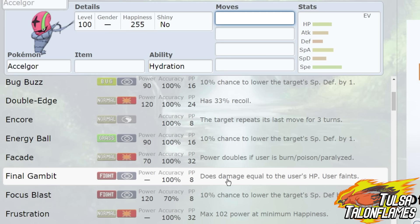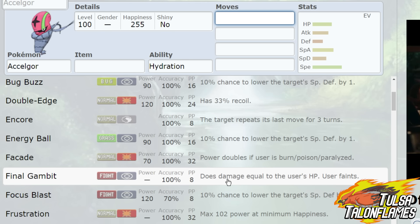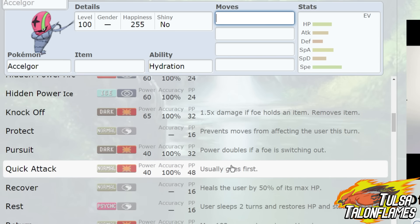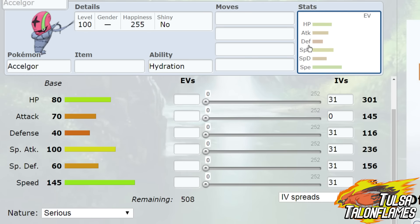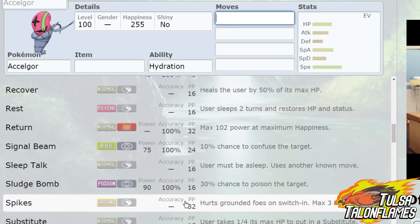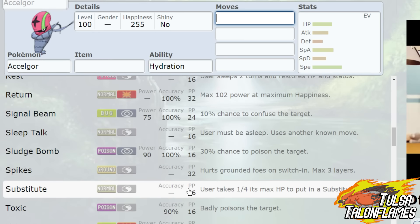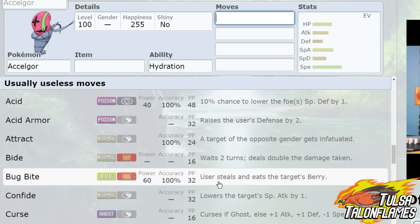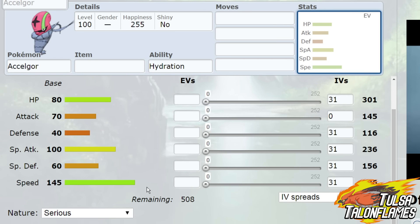Final Gambit to go in there and get a super fast Final Gambit off. Exelgor has a base HP stat of 80, so pretty much anything with a base HP stat of 80, assuming you're running max HP, will fall to a Final Gambit — that's actually pretty awesome. It also gets Giga Drain, another Knock Off user, Pursuit if you'd like, and access to Recover. It has 70 base attack, so you'd prefer to run it as special. It also gets access to Spikes to set up hazards and U-Turn.